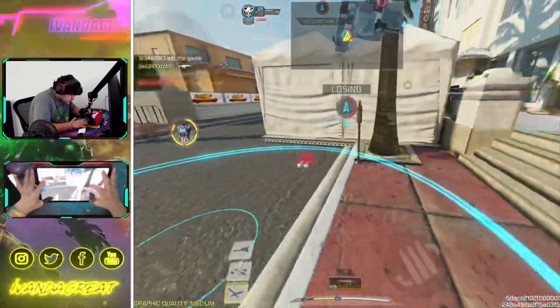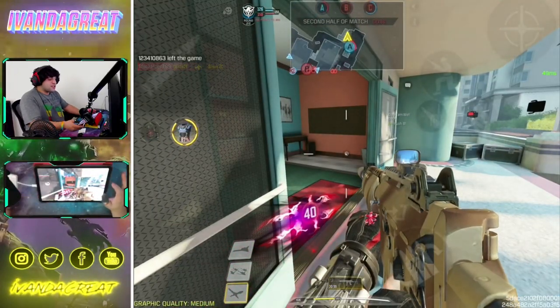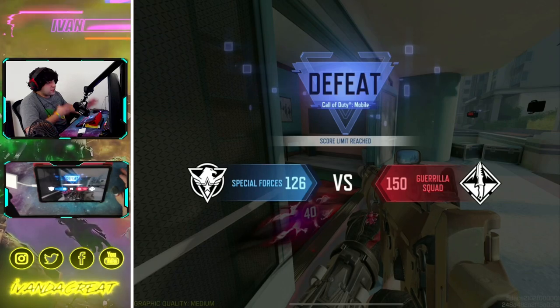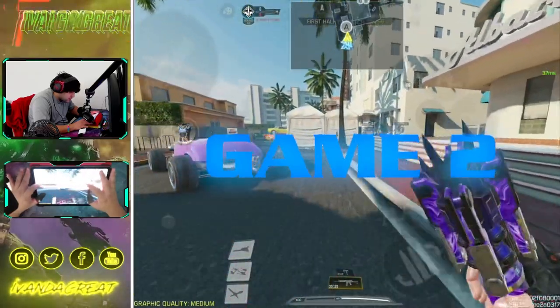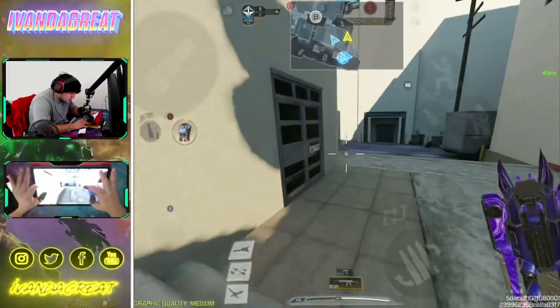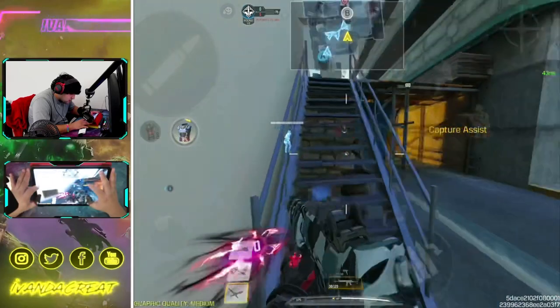I'm actually gonna throw it here and let them cap — I wanted to get the kill with the C4, that's what I wanted. GGs though man, we didn't win but I tried to get the flag. Let's go ahead and cap A and push up top — hopefully I don't die here, that's my strat.